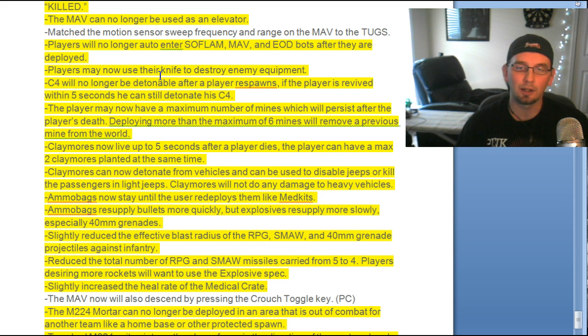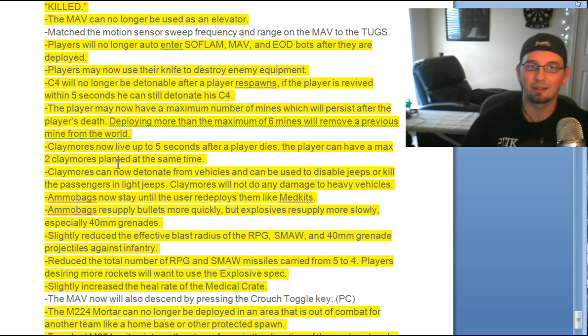Claymores now live up to five seconds after a player dies. Players can have a maximum of two claymores planted at the same time. Claymores can now detonate from vehicles and disable jeeps or kill passengers in light jeeps, but do not damage heavy vehicles. Ammo bags now stay until the user deploys them, like med kits. Ammo bags resupply bullets more quickly but explosives more slowly, especially 40mm grenades.